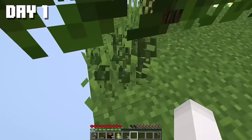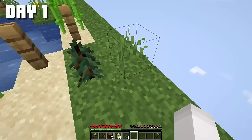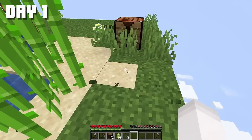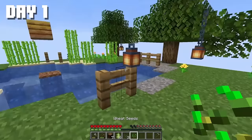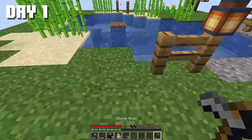I decided to make a hoe and started searching for wheat seeds. I've been digging around half the chunk and not a single seed in sight. Out of this entire chunk, I get just one. Fine, let's plant it here and wait for it to multiply.